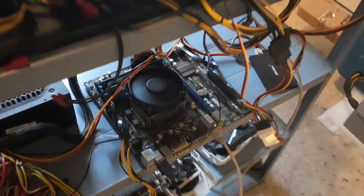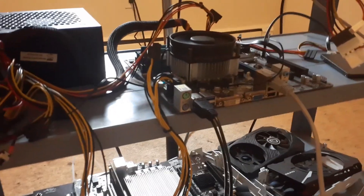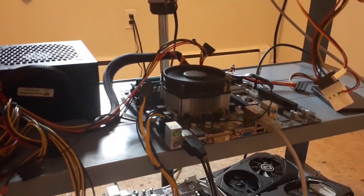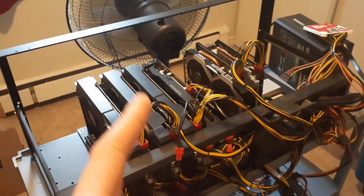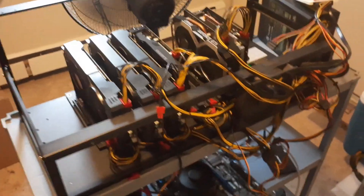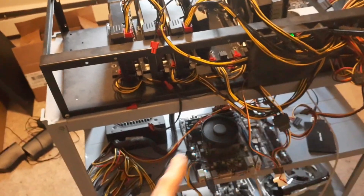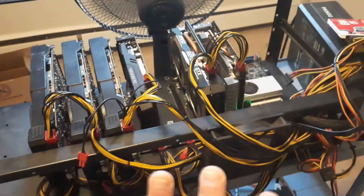Down below I have a CPU rig running. I don't have the monitor hooked up right now but it's currently mining Monero or XMR - or whichever Unminable converts to - and that's being paid out in Flux. The GPU rig up here is directly mining Flux, paid out on Unminable. I like the Flux ecosystem and it's not too harsh on power. The CPU miner converts from XMR or Monero automatically over to Flux in my pool as well.